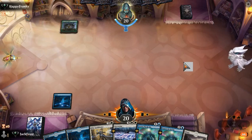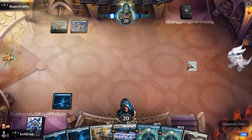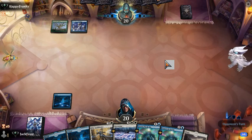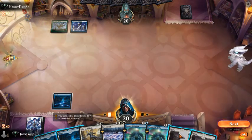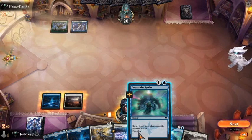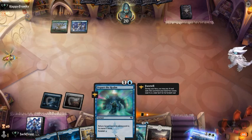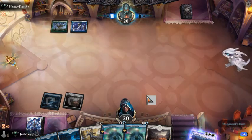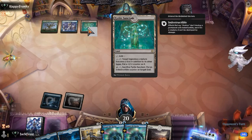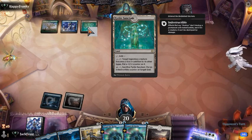Either he didn't draw land or he's debating on which lands to drop on his turn. So it's green-blue. Interesting. Some Simic shenanigans here. He just passed his turn. This is perfect for us. Let's instead foretell this, and if he does play something on his turn then we'll be able to do the Depart the Realms on our turn instead, because I'm pretty sure I'm not going to want to pay five for that Doomscar. He played a Sanctum.